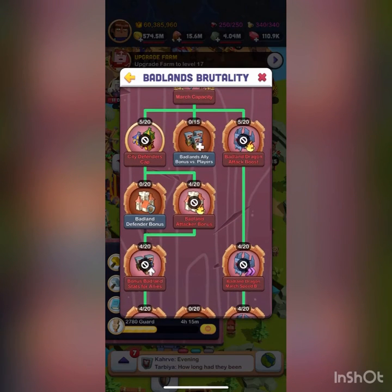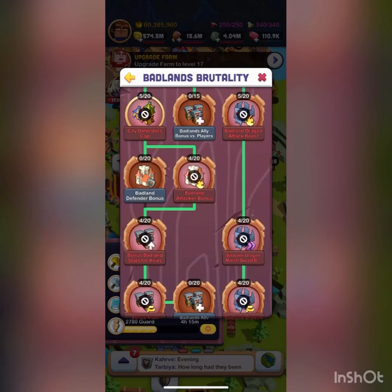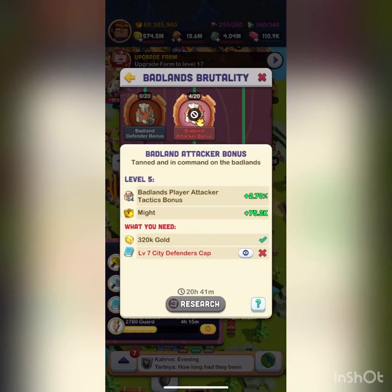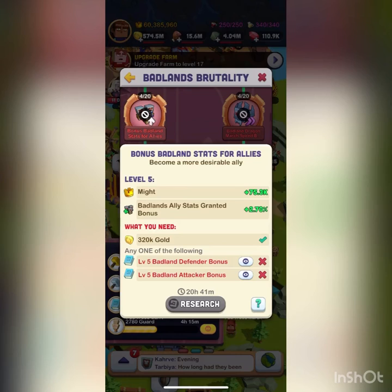On the left side there's research that's awful and makes me cry — but you have to do it to work your way down the tree to the good stuff. Down here you have the defender bonus and the attacker bonus. I recommend focusing just one since they're pretty expensive, especially later on. I like to do attacker because I like to attack more than defend. The next one — the bonus badlands stat for allies — doesn't really do anything for you; it helps people who buy you as an ally.